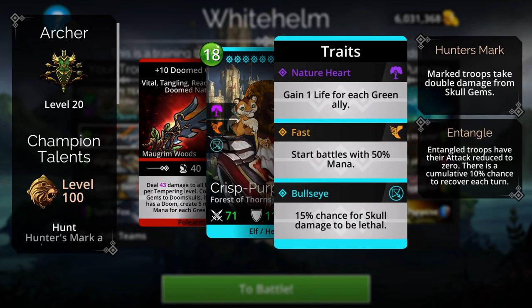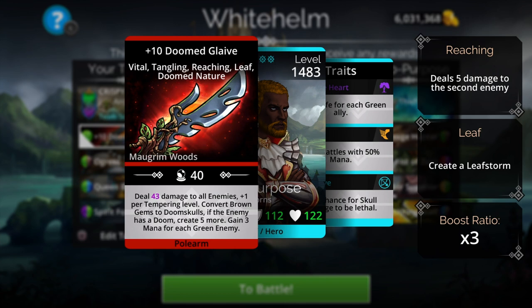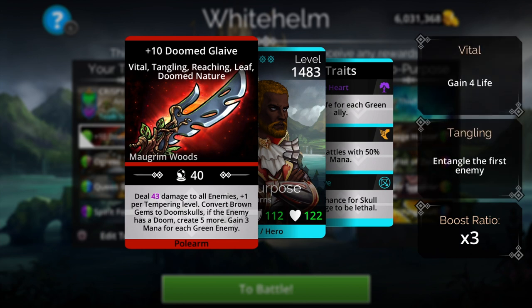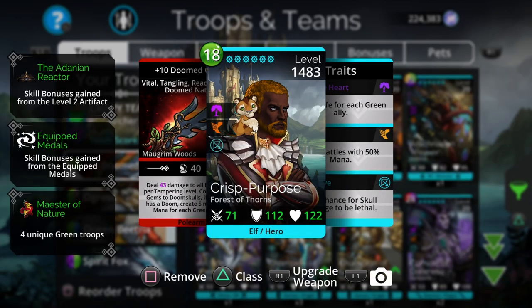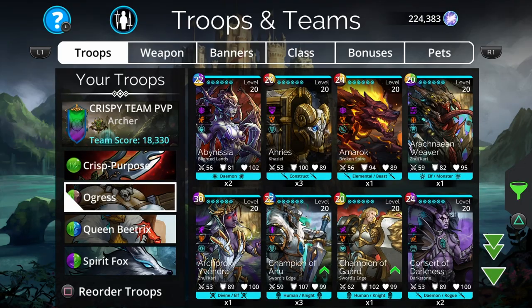To keep the team going after that, I'm using Doom Glaive up front with the Archer class. Doom Glaive deals a set amount of damage to all enemies plus one per tempering level — I have it tempered all the way to ten. It converts all brown gems to doom skulls, and if there's a Doom troop on the team it creates five more doom skulls, plus gains three mana for each green enemy. The weapon talents include Tangling, which entangles on cast, Reaching, Leaf Storm, and Doomed Nature, which drains two mana from green enemies.